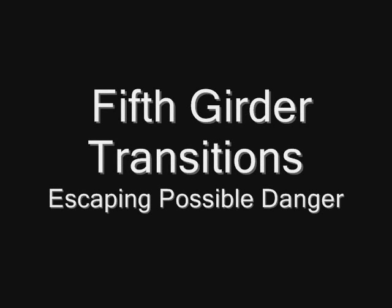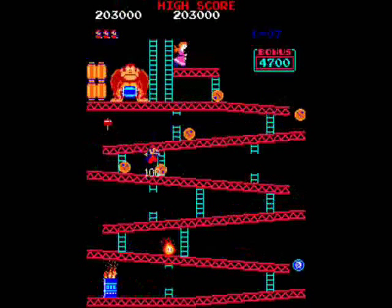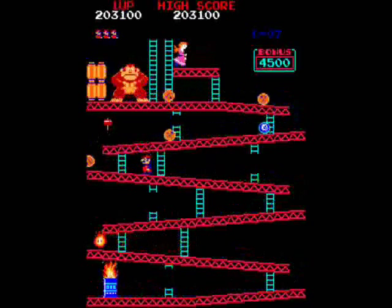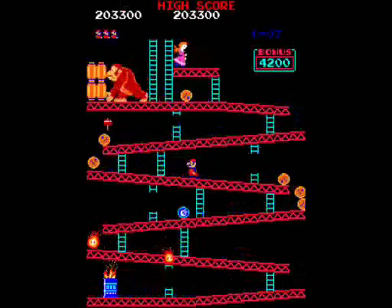At one point it can begin to feel unsafe standing between the two ladders on the fourth girder. If for some reason you feel like barrels are starting to pile up and you're not going to be able to make a good transition, get out of there as quick as you can, regroup and try again.